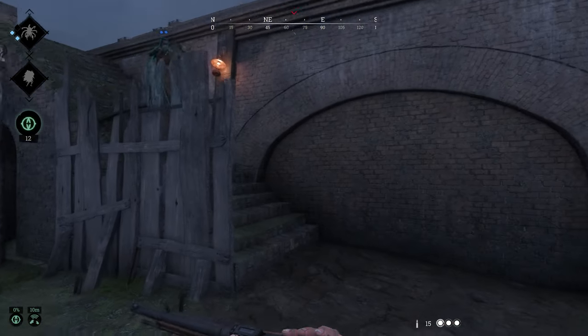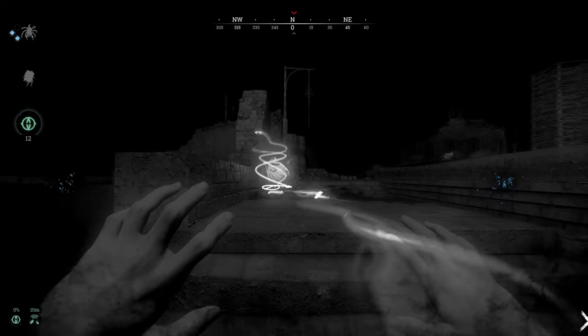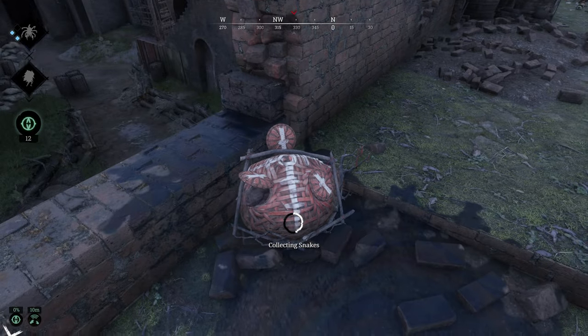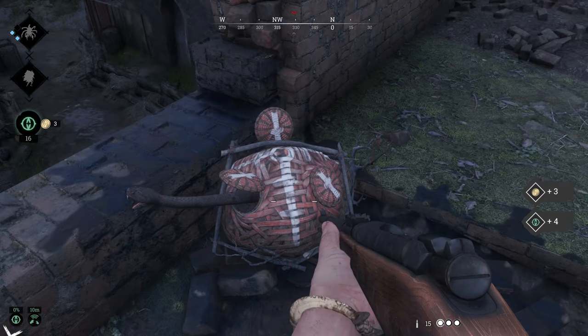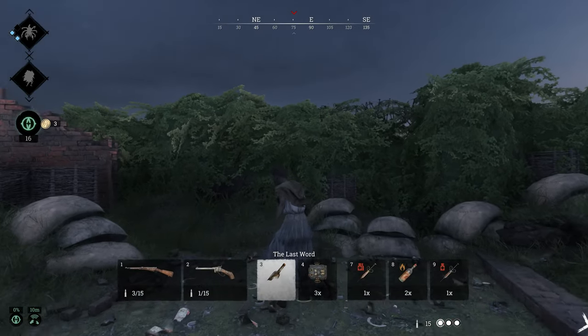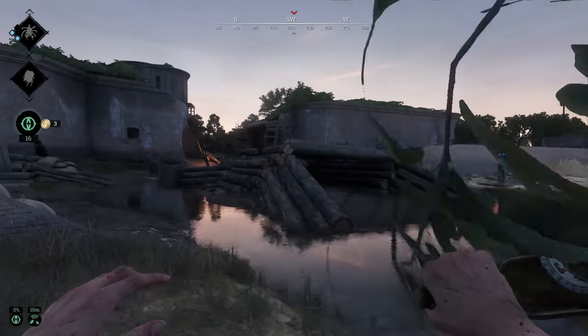Come to the top of the stairs and then use your vision, and then you can see what you're looking for. Oh, it's all swishy and swirly. Sweet! Now we've got three coins. Pretty cool. A couple of wormy boys in the water.